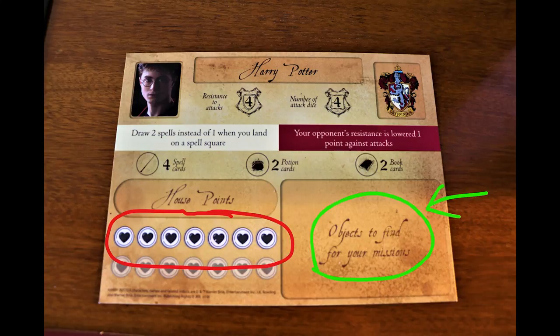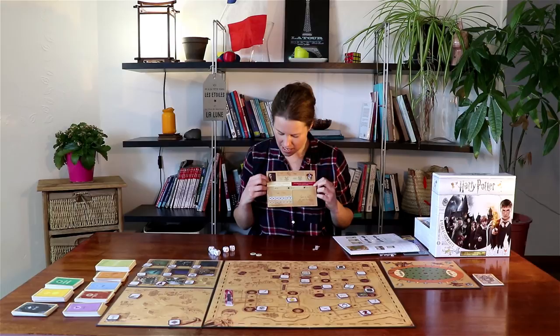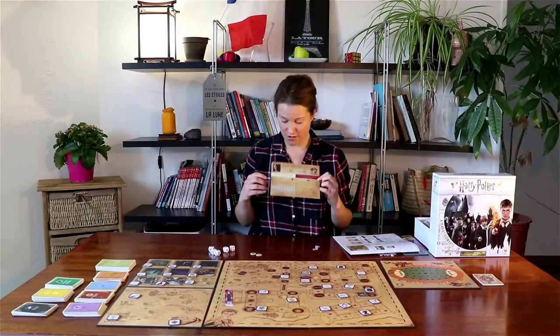As I go around, maybe I'll have more life points than I started with, or less, but I hope to improve as the game goes on — that's kind of the point. You put your object tokens over here. Once that book is full, you can't collect any more objects, so you do have a limit. Up here at the top we have a resistance to attacks number and a number of attack dice — that's for when we do the combats. Each character gets a number of dice to do their attacks, which is different for each one.